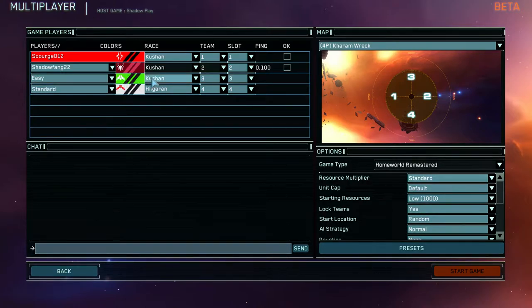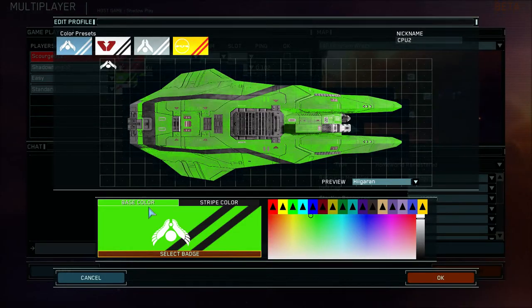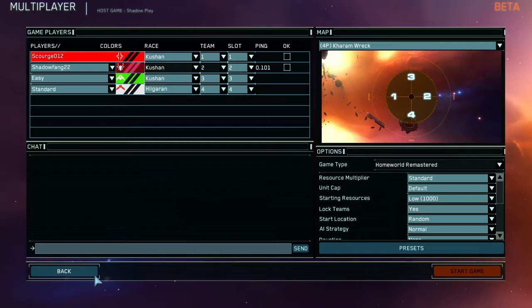I'm going to put one standard and one easy AI. I'm going to stay as the Kushan. Let's keep it the same — we'll even do the same opener. I'm going to put you in slot 3, which will put you next to the easy AI. They're going to be closer to you, and I'll be closer to the standard. Make sure start location is always fixed when you do a team game.